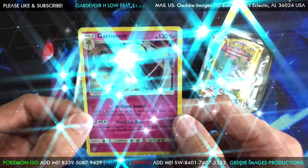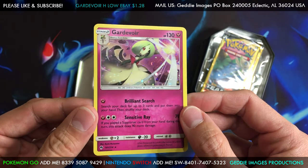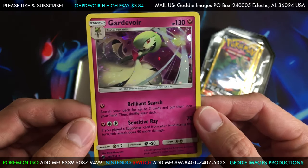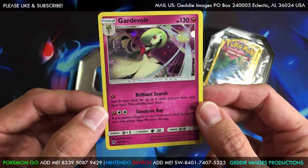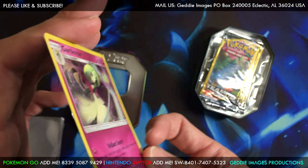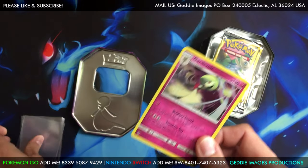Let's check out this Gardevoir card. This is from Lost Thunder, but what it is, they have a special hologram pattern on this card — it's different from the one you can pull normally from Lost Thunder. At least one red. Yeah, pretty good condition, a little off-center but still good.